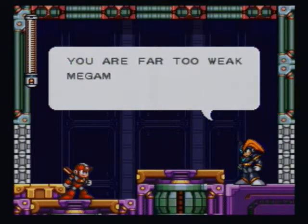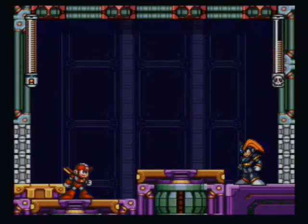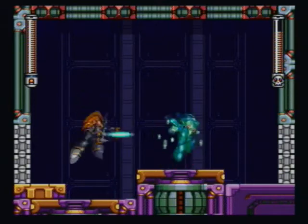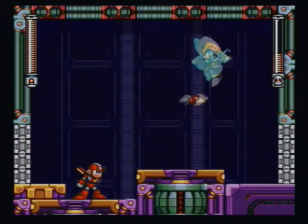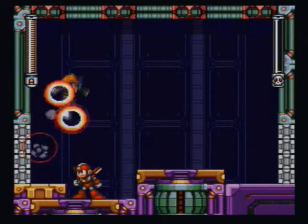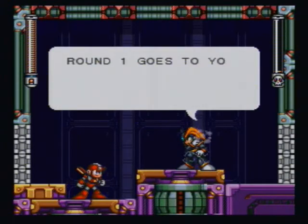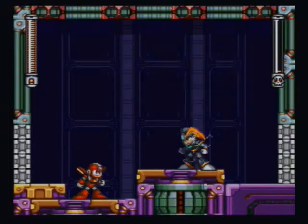Bass says: 'You are far too weak, Mega Man. Wily may fear you, but I do not.' Well, I don't exactly fear you either, Bass — jumping in place and all. Up and over. Two more hits and he's out. The Super Adapter does really good damage to Bass. Bass says: 'Round one goes to you, Mega Man, but I'll be back.' And you'll lose that time too, Bass.